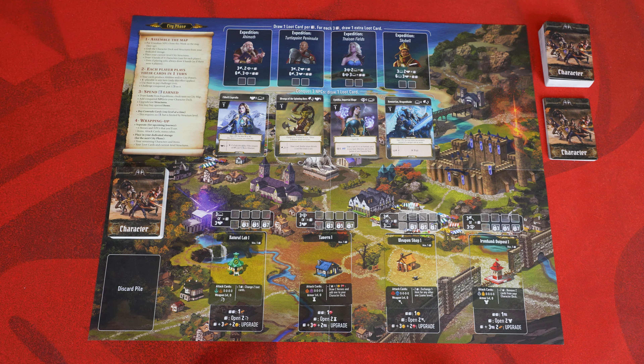For example, this challenge here requires three points of force and two points of spycraft. To cover this cost, I'll play these two cards — together, their total ability values meet and even exceed the requirements. Any excess points are lost; they can't be used to cover the cost of another challenge. All cards used are placed in the character's discard pile before another challenge can be attempted. A player can continue to spend cards to complete challenges as long as they can cover the entire cost — you can't pay half now and the other half on another player's turn. It's all or nothing.